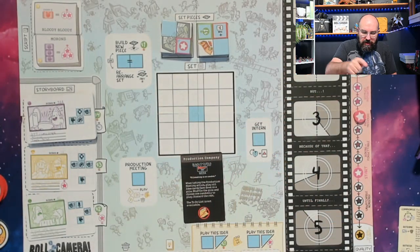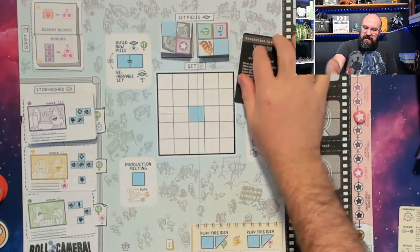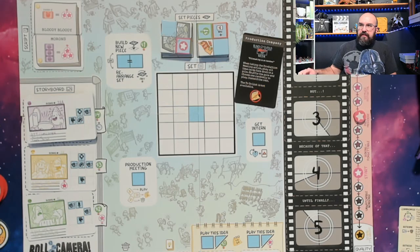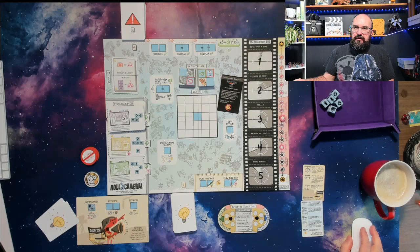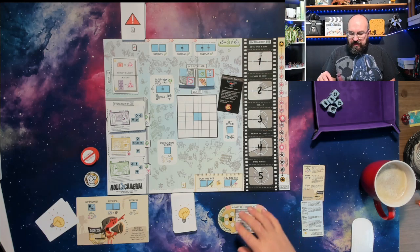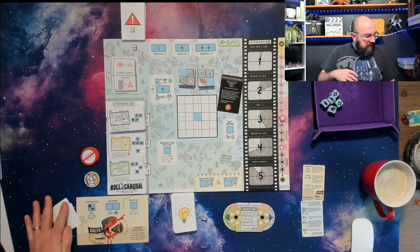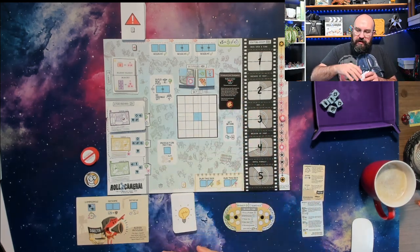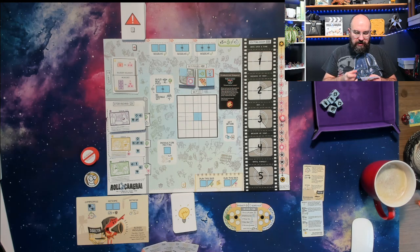I'm also playing with the production companies, so this is probably going to be a mess. This one is the production company: whenever I take the production meeting action, I play all idea cards face down in a pile, shuffle the pile, and choose one randomly to play — discard the rest — and the to-do list is not available. So that means the production meeting, which definitely helps you get things done, is going to be interesting. I just thought it would be fun to try one of these; I drew it randomly this morning for setup.